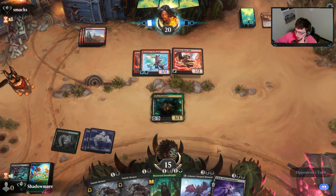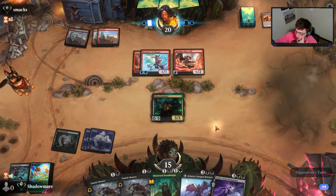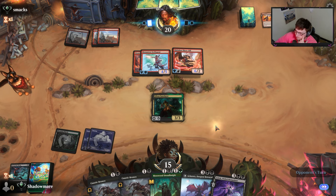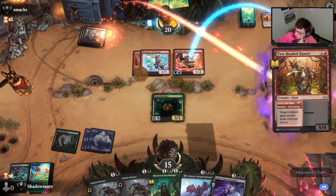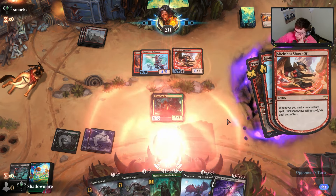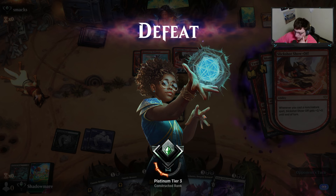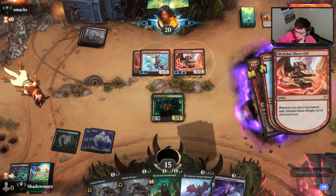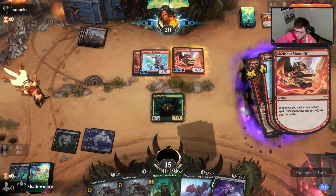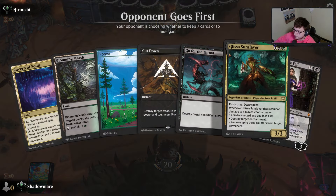They don't just mess up and put on Slick Shot - even though putting on Slick Shot is good. There's the Anger - that's 10. They have another spell. I like this loss - they're on the play, they have the nuts, I don't have enough removal. I just threw a lot of like dorks here. I play a lot of removal so it's kind of unfortunate, but it is what it is.